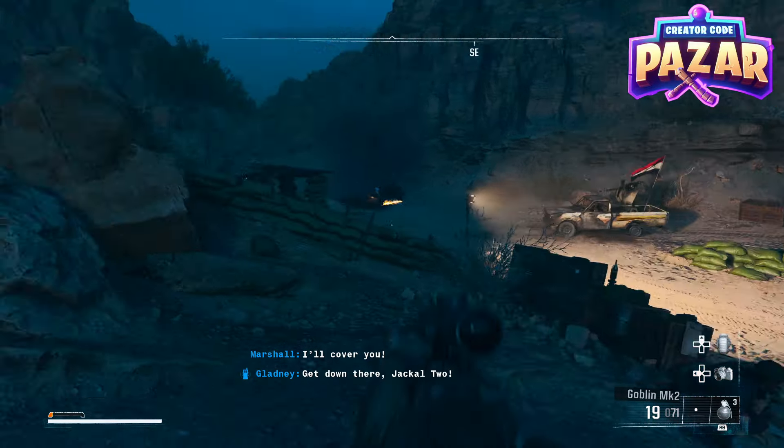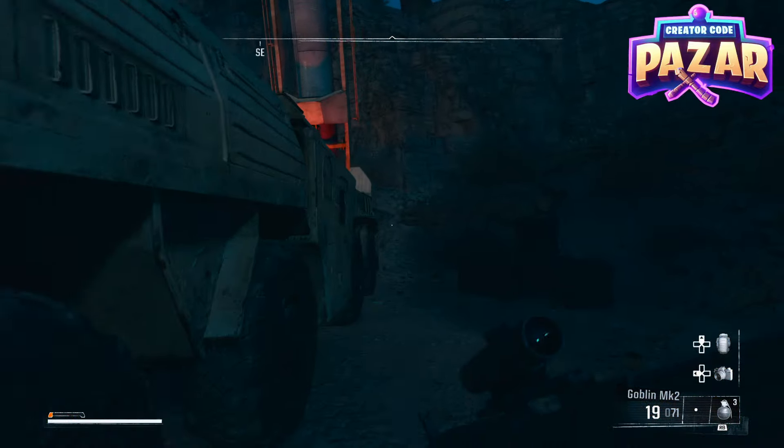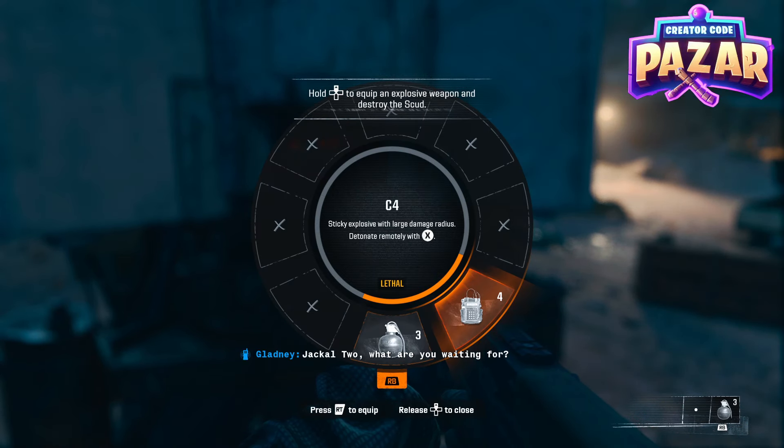Then we're going to watch our left side here and make sure we're not getting pushed. Then we are going to try to take out the scud launcher by going up to it, and then we are going to switch to our C4.